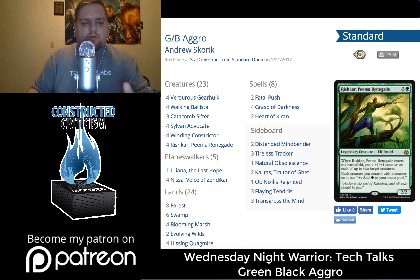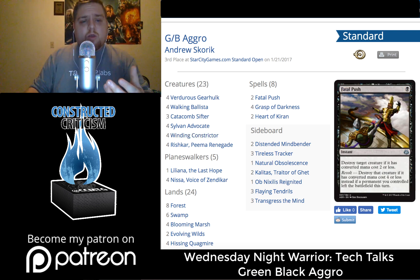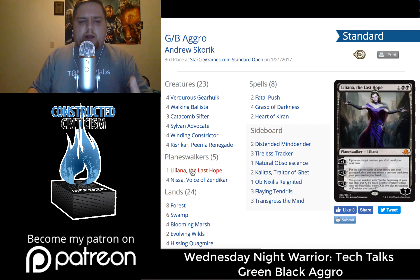Even the third place deck is playing Rishkar Pema Renegade. The reason is a little bit different for each, but it's doing Verdurous Gearhulk compressions when you have a Winding Constrictor in play — just a very powerful synergy. This deck is also playing Aether Harvester, giving it a way to kind of recover from board wipes and some staying power against aggro decks by giving creatures Lifelink. The other deck chose to go with Heart of Kiran and more Planeswalkers, giving it a similar ability.